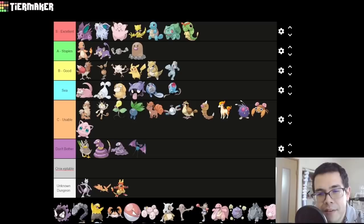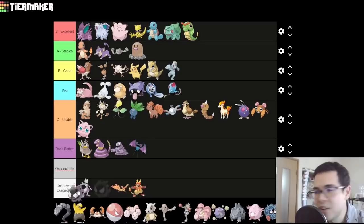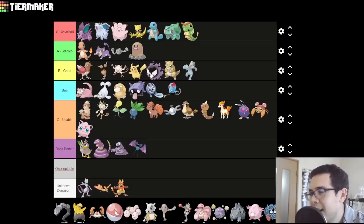Gastly — unfortunately held back by its pretty late availability; you need the Silph Scope to actually capture it. But once you do get it, it's pretty darn good — really fast and really strong, which is what you want. It has Levitate, which is really nice so it's no longer Ground-weak, and just being a Ghost-type means you dodge every normal and fighting move. You can feed it powerful special TMs and do a bunch of damage. A little bit late in the game, so that's what keeps it out of A or S.